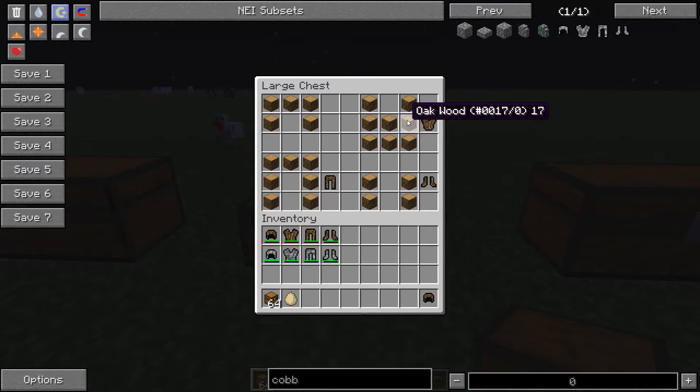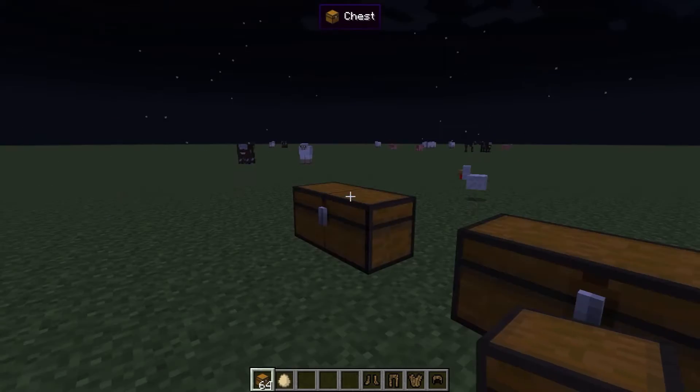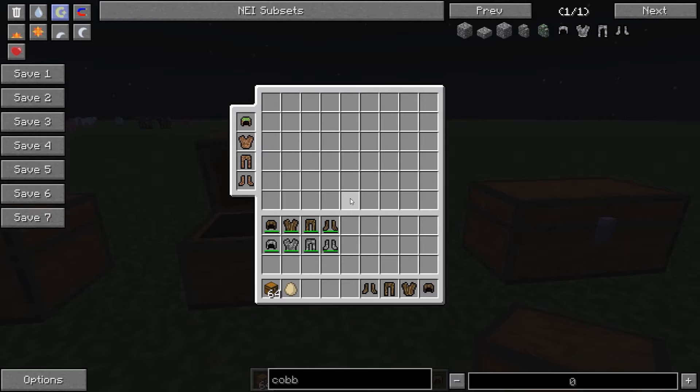Next we have the oak wood armour. This is crafted just the exact same as the dirt and has the exact same durability as the dirt. They can only be crafted using oak wood — you can't use planks or any other type of wood, just oak wood.